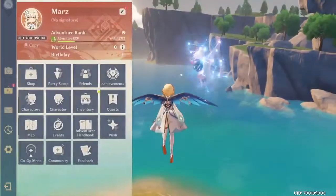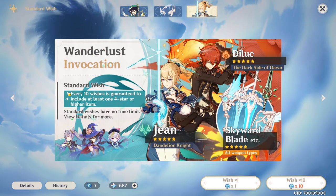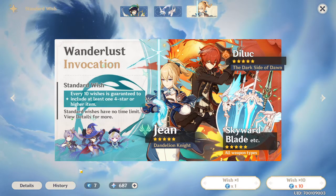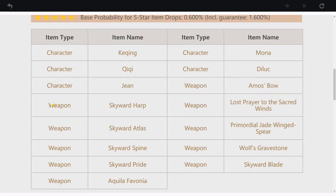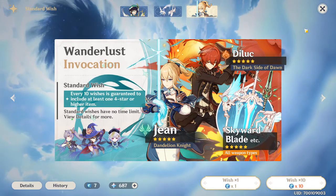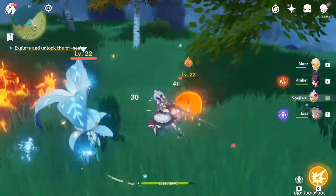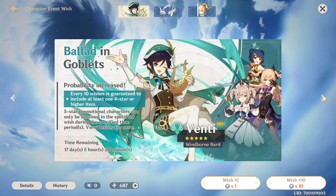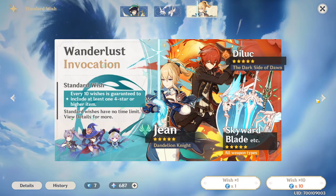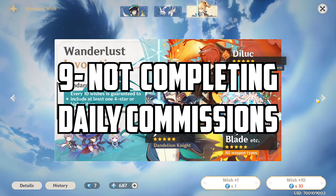The eighth mistake is not pulling on the beginner's banner. People might be more inclined to do the Wanderlust Invocation banner, but even though it has Jean and Diluc, it's not a great banner because of the number of weapons in it — only 5 out of 15 pulls can be a five-star character, which is a one-in-three chance. The beginner's banner guarantees a four-star character and uses two fewer acquaint fates per pull, saving you four fates overall. I recommend doing the beginner's banner first.